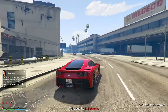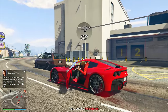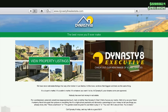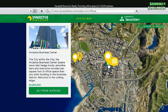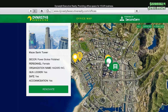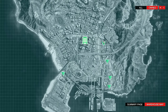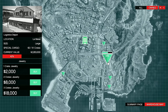To get started, you'll need a CEO office via the Dynasty 8 Executive website — not the usual Maze Bank foreclosures route. From there, pick any warehouse that works for you. They come in three sizes: small, medium, and large, holding 16, 42, and 111 crates respectively. The large warehouse, despite its hefty price tag, is a gold mine due to its bulk sale capability.